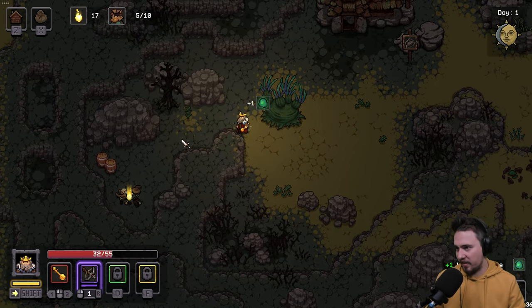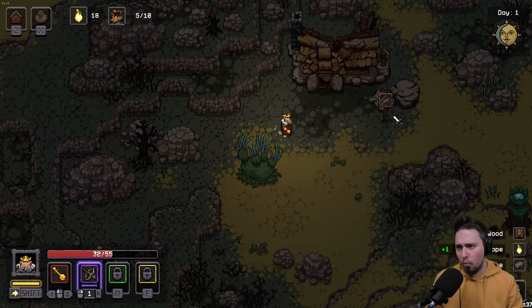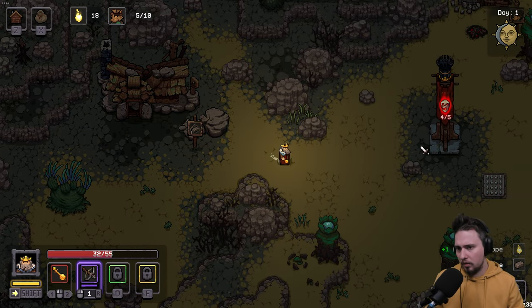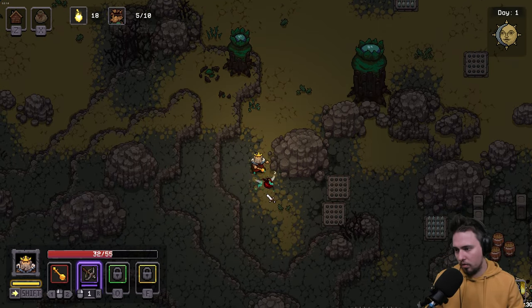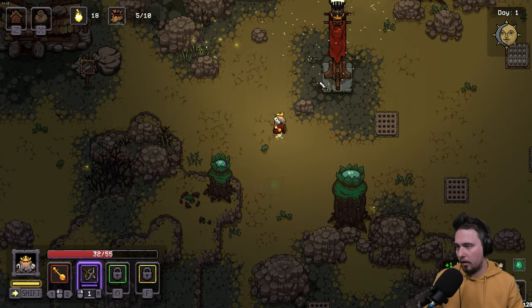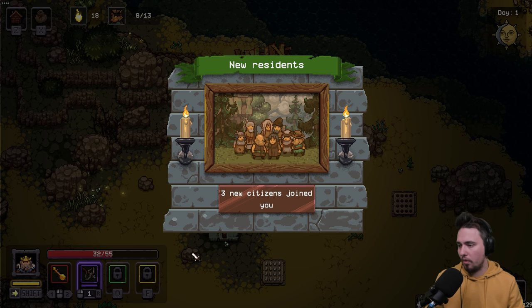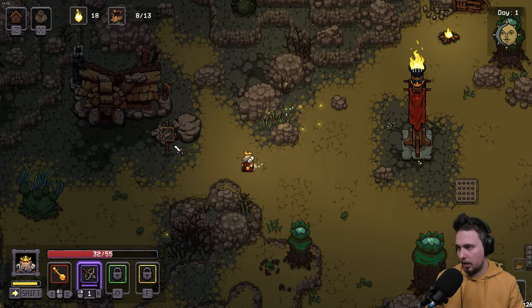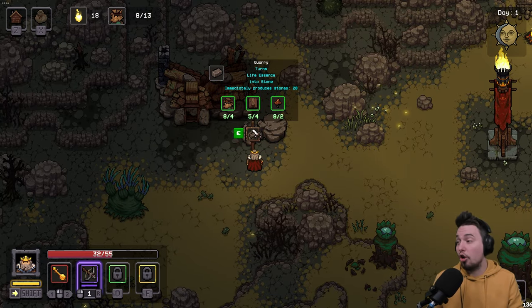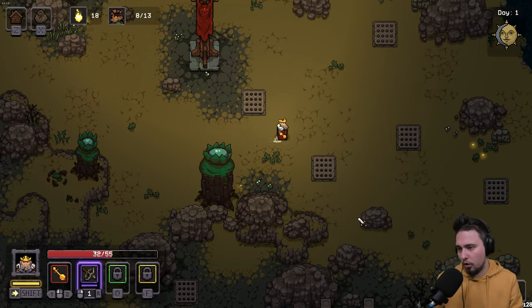Collected life essence, planks, shinies. One enemy remaining — four out of five dealt with. Got another checkpoint. Taking three more citizens — still have eight out of thirteen total capacity. Found a structure that turns life essence into stone. That might be useful but not an immediate priority.